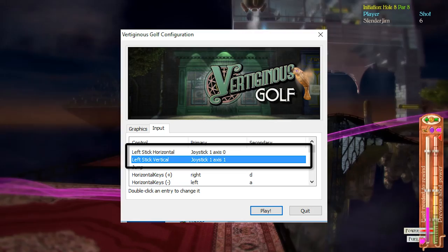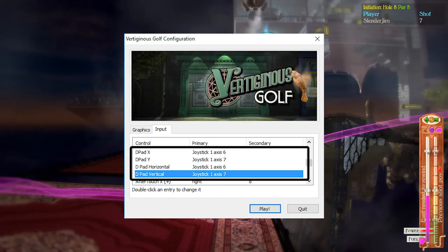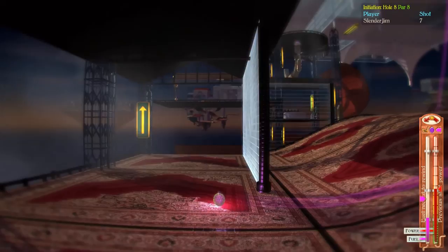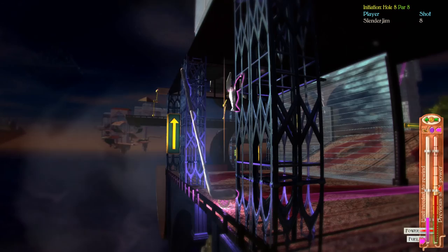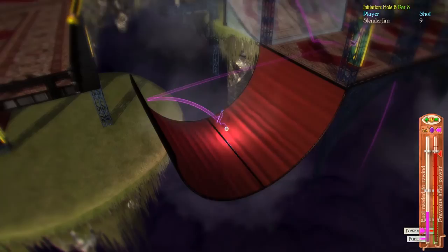For the d-pad, scroll down and you should see d-pad X, d-pad Y, and d-pad vertical and horizontal — map these respectively to their button combinations on the Xbox One controller's d-pad. Besides these few input changes the controller works fine, but for some reason it will sometimes reset the input when you boot the game, so I recommend checking the input tab each time you want to play with it. If you're only using keyboard and mouse, it will work flawlessly with no input changes needed.